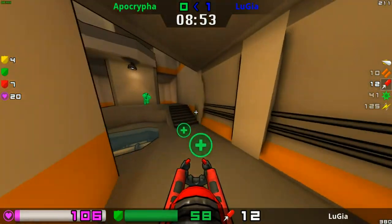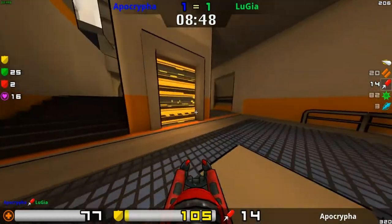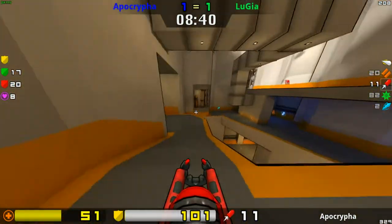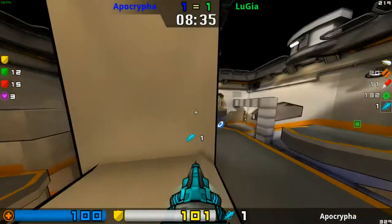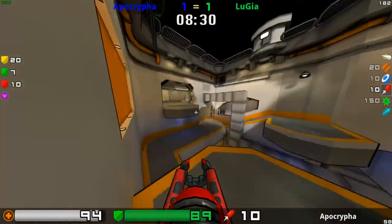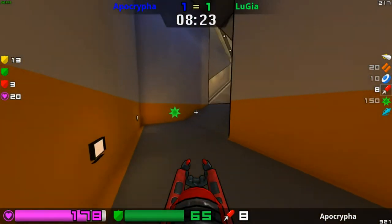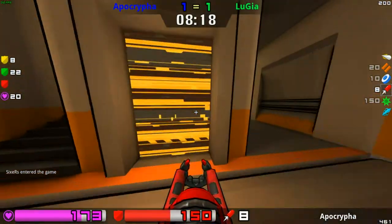Ten seconds until the Mega Armour comes up. Apocrypha is going to tie it up. Armour comes up and Apocrypha gets it, very low. A very nice rail for close range — good bit of damage just there. Going to want this 50. Oh, that was nice positioning — very nice shot. Going to push in. Ran out of Rail Ammo. I don't think there's any Rail Ammo boxes on this map, so Rail Ammo is scarce and limited to just the Rail.